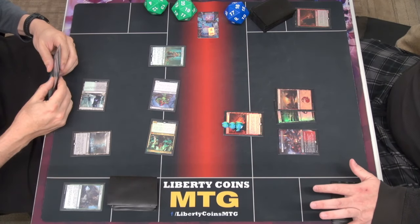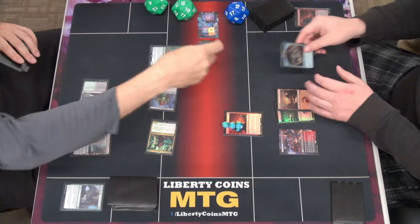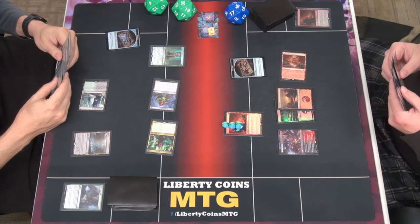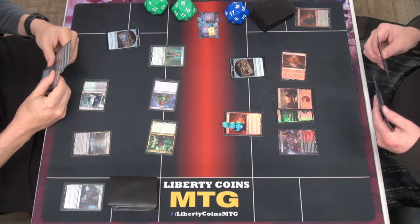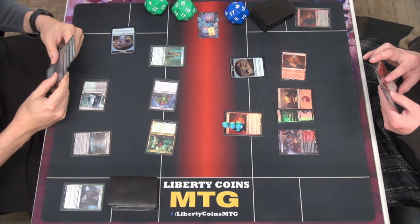Untap. You get a treasure, I get a treasure. You got treasures? Yours is just tapped. That's fine. You're gonna use counters just to be safe. Land? I get a tapped treasure I believe. Can't use that yet.